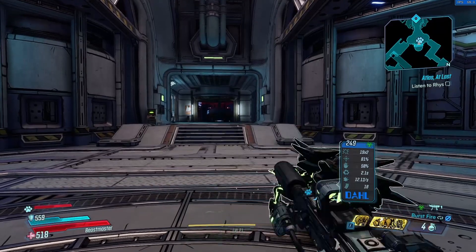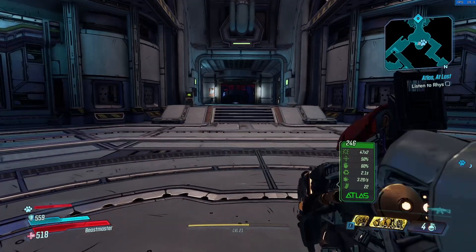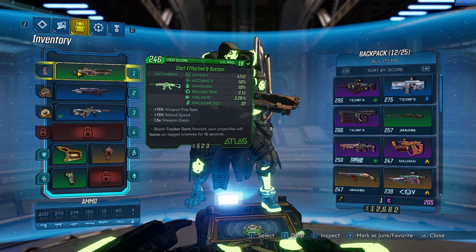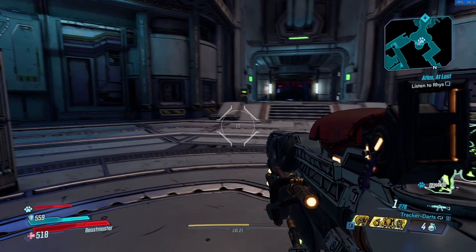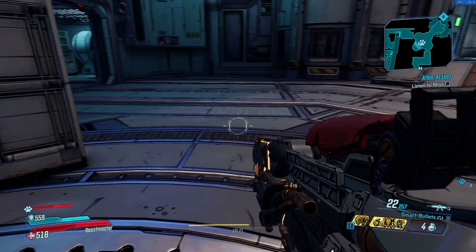I use this SMG which has corrosive damage, an RPG as you see, and this rifle that helped me the most — it has smart bullets. You can actually use a dart with alternate fire and use smart bullets to hit the boss while hiding. Really useful.